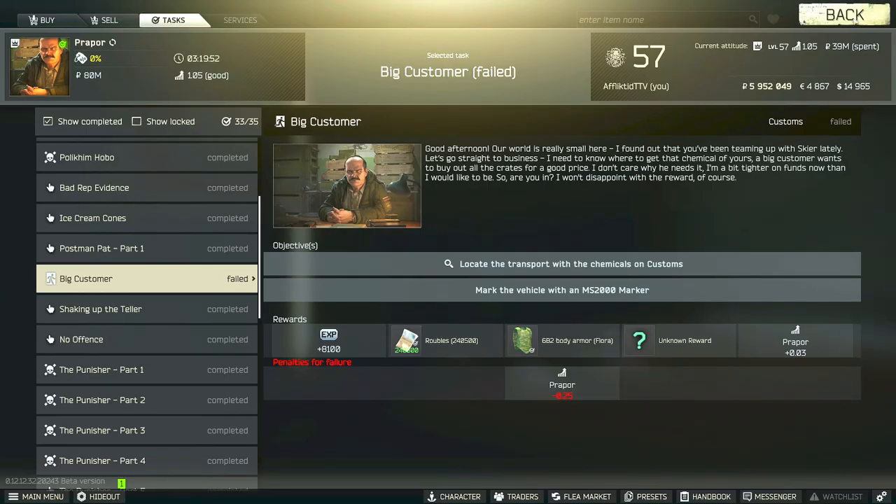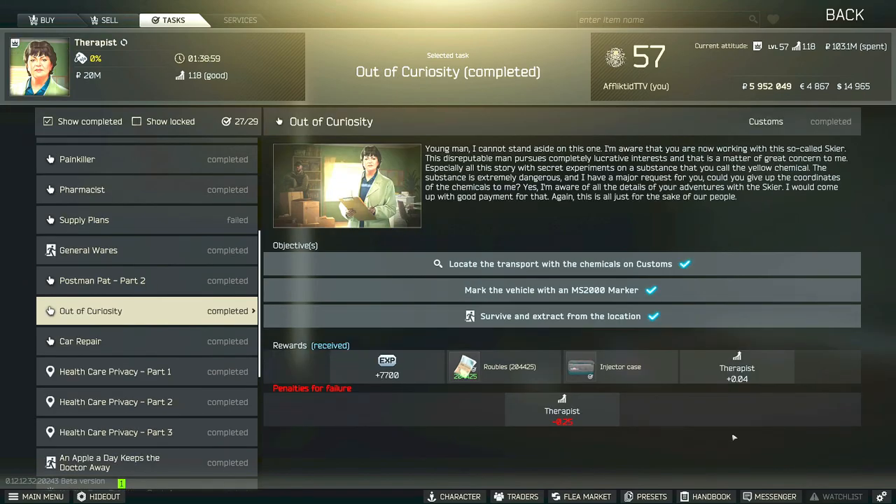The reward that I would recommend is from Therapist for the Out of Curiosity task. When you hand this in, you will fail both Chemical Part Four and Big Customer. With Out of Curiosity you will get some experience, some Therapist rep, 170,000 rubles, and also an injector case. The injector case sells for 1.2 to 2 million rubles, whereas the other cases combined don't come anywhere near that. Having an injector case allows you a lot more versatility with your gameplay, and there's no other task in the game that gives you an injector case as a reward. If you feel the ammo crates or the helmet unlock are more beneficial to you, then by all means go for it.